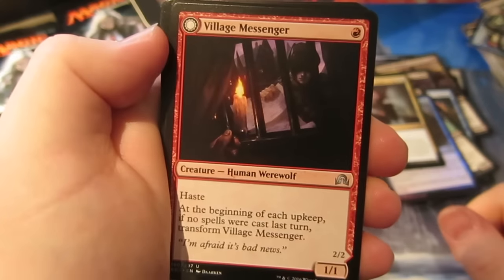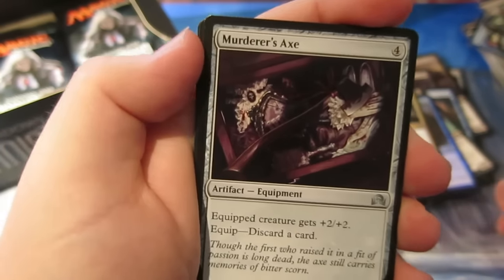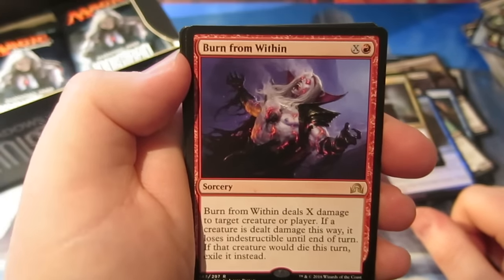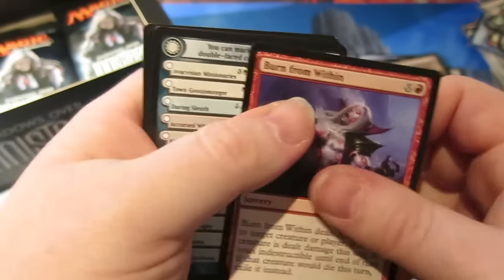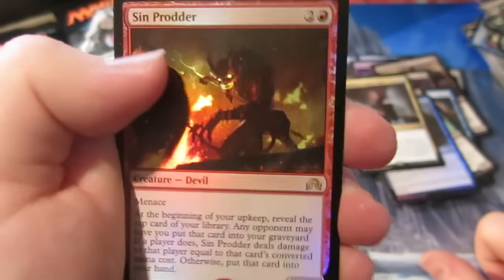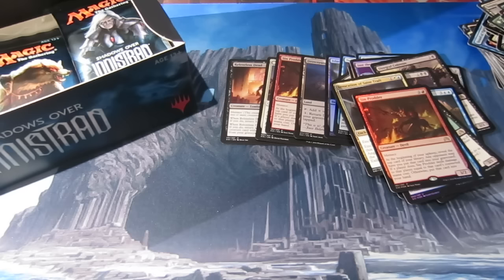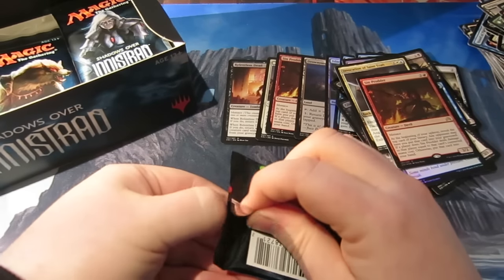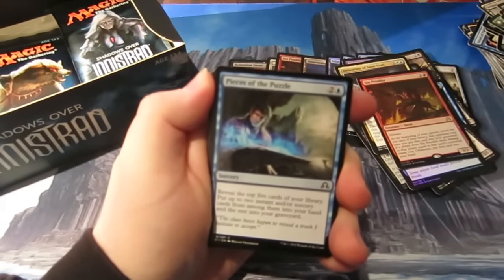Uncommons: Village Messenger — seen a lot of play online already — Broken Concentration, Humble the Brute, Murderer's Axe. And the rare is Burn from Within — deals X damage to target creature or player; if the creature is dealt damage this way it loses indestructible until end of turn, and if that creature would die exile it instead. Oh, we get another foil — and it's a foil Sinprodder! So the Sinprodder deck is definitely getting made. The foil is coming in at about £15, so we're definitely made money on this booster box already.